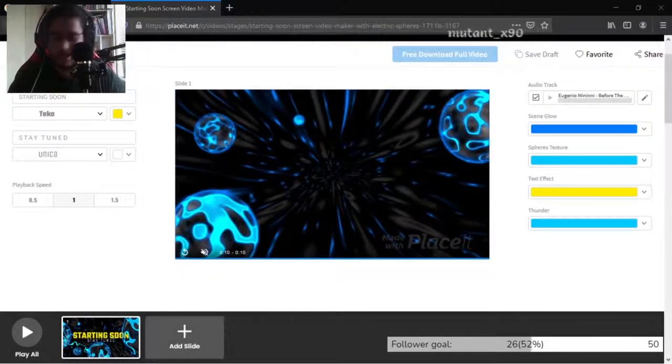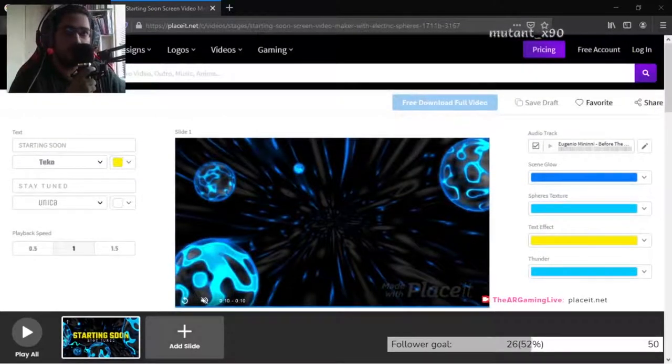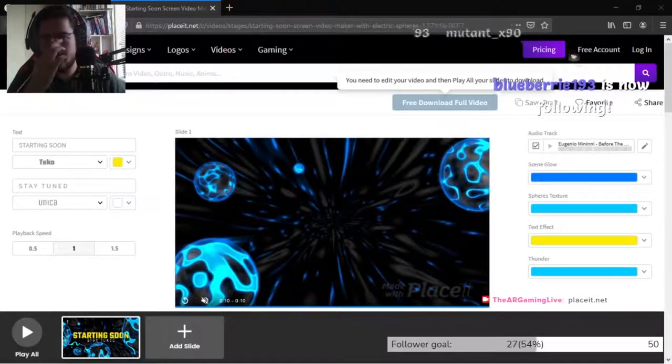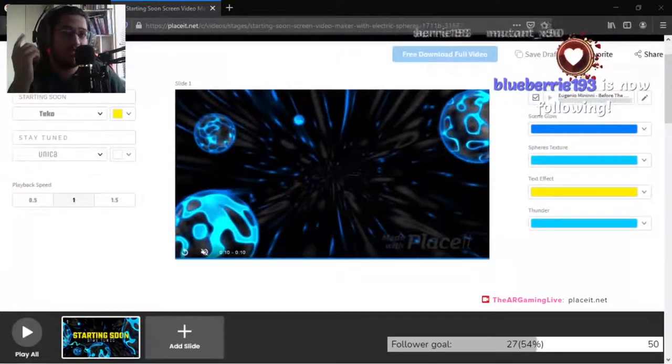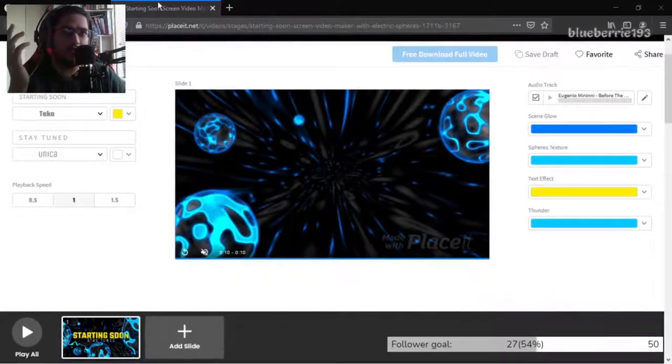It's called placeit.net — I'll even type it in the chat. There's a bunch of different designs and stuff that is free and you can do a free download fully. I do recommend if you use it, try to convert it to an mp4 file so that it makes it smaller and runs smoother. To get it like this it's like a 27 meg file, but when you convert it to an mp4 it changes to like 4 megs or something like that.